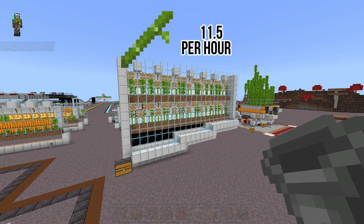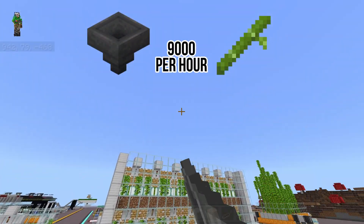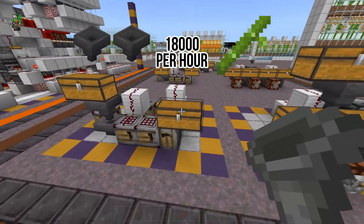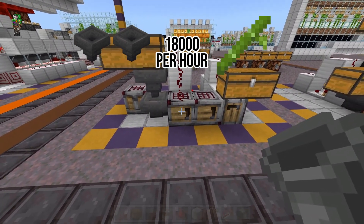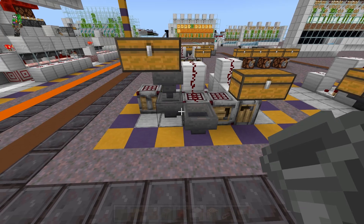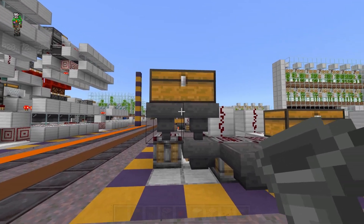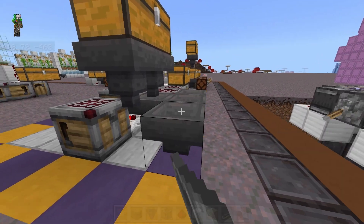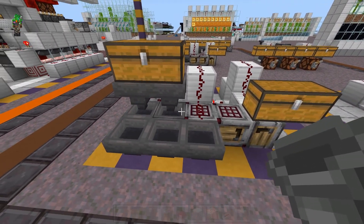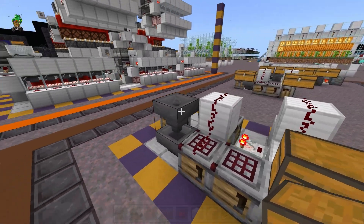Before we build it, we need to talk about the efficiency of your bamboo farm. Each bamboo that is growing will produce about 11.5 per hour. One hopper can process about 9,000 items per hour. So if your bamboo farm produces more than 9,000 bamboo per hour, you need to switch it to double hopper speed, so that it can process up to 18,000 bamboo per hour. Double hopper speed is just two hoppers going into the crafter, and two hoppers coming off of the output of your bamboo farm.